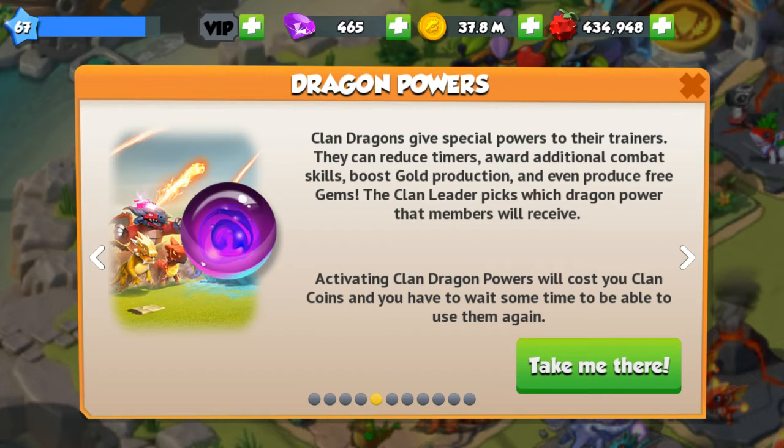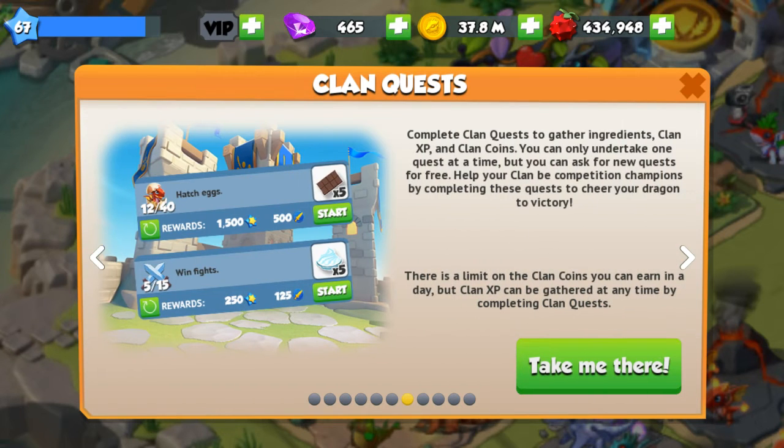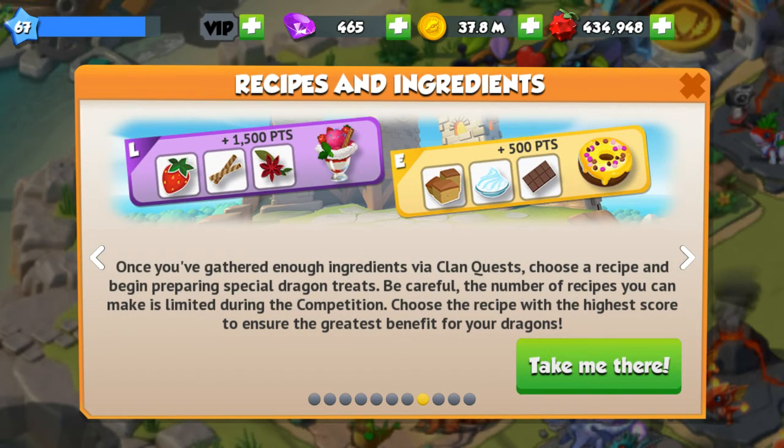Complete clan quests to gather ingredients, clan XP, and clan coins — you can only undertake one quest at a time, but you can ask for new quests for free. Help your clan become competition champions by completing these quests to cheer your dragon to victory. There is a limit on the clan coins you can earn in a day, but clan XP can be gathered at any time. Once you've gathered enough ingredients via clan quests, choose a recipe and begin preparing special dragon treats — the number of recipes you can make is limited during the competition, so choose the recipe with the highest score.